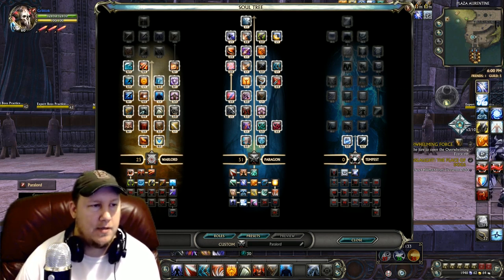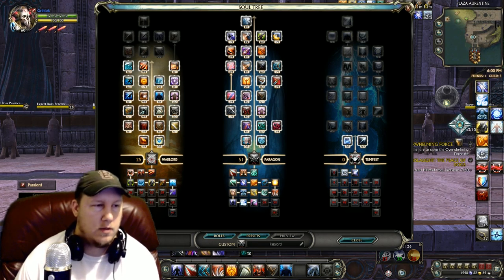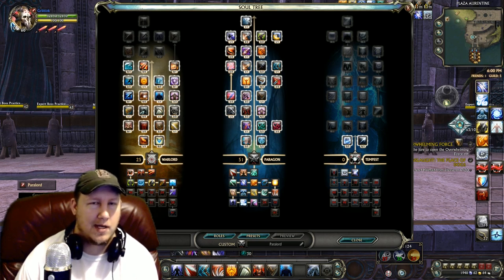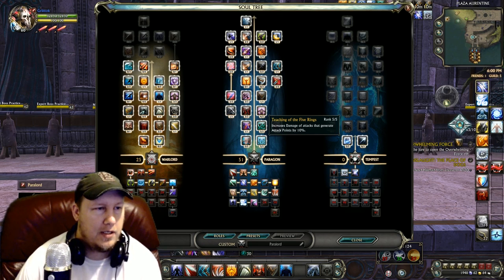As you can see, it's 51 Paragon, 25 Warlord, zero Tempest — that's the standard for all Paralord builds. They always go 51 in Paragon and 25 in Warlord. It's all about where you put the points and the macros you put afterwards that makes it unique. The first time I saw a build like this was Harry's Lord of War version, so I want to give him credit for it.